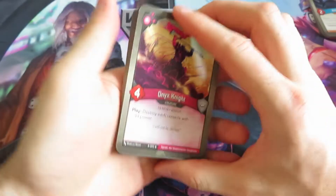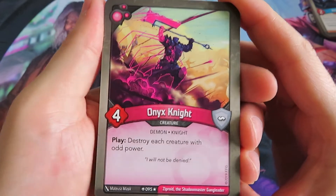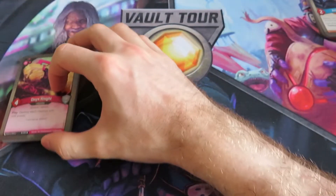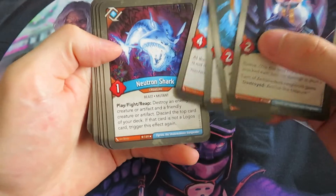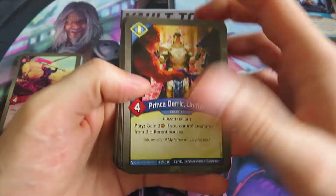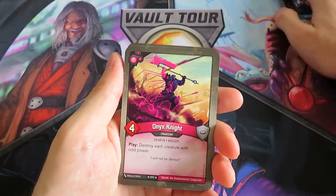Let's look at the final house. Ooh, an Onyx Knight! I really liked these when they were spoiled via the Fantasy Flight articles. It has a play ability: destroy each creature with odd power. So looking at our Logos cards - two, two, two, four, one - only the Shark would be destroyed, that's fine. And our Sanctum cards are four, four, and then two threes, so it's fine overall. The flavor text is 'I will not be denied.' Very nice art - love this card.